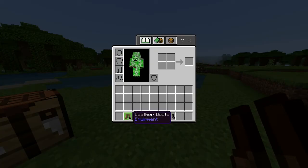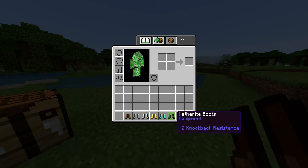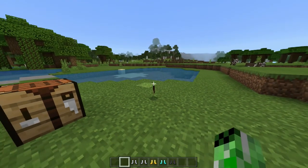Also in this game, alongside the leather boots, you also have chain, iron, gold, diamond, and netherite boots — all of which have different durabilities. But for now, you have yourself some leather boots.